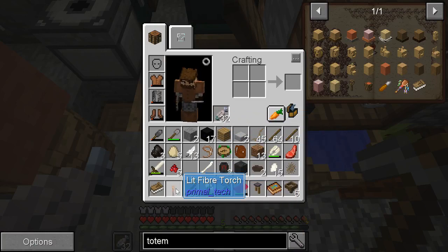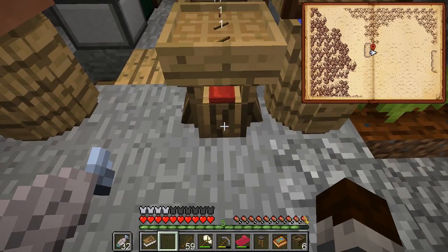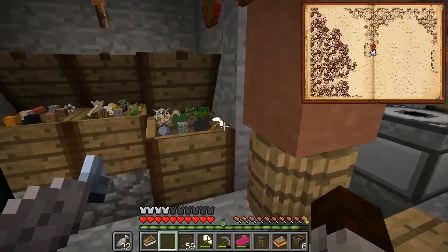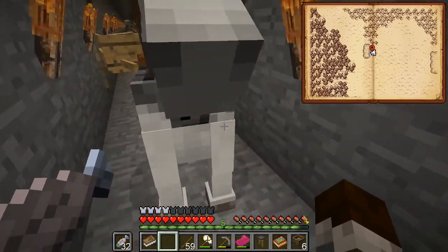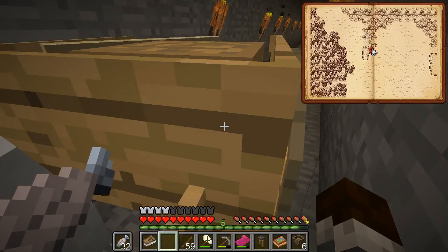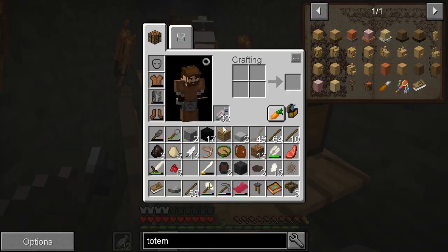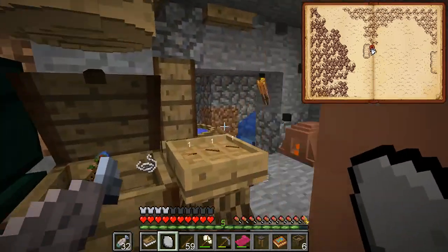Lot of crazy stuff. Nothing really super hard resource-wise, I guess, but it really does make you get a lot of weird stuff. Now I need a rock. I actually don't think I have a rock. Oh, there we go - I have a rock. Good thing I picked up random stuff from a creeper explosion, because I need a crafting rock.